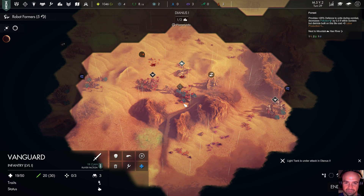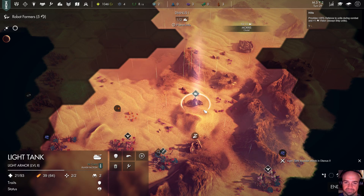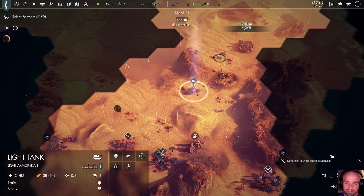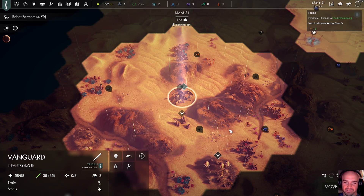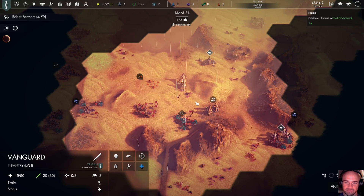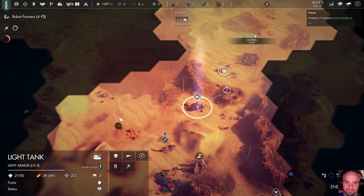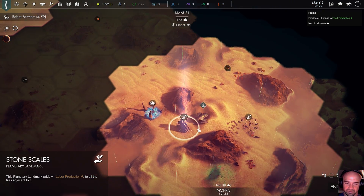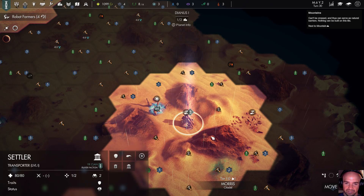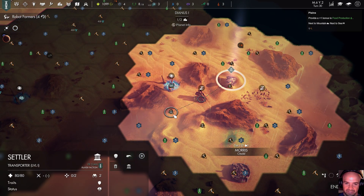I will deal approximately 30 damage and they'll deal 37 — I don't want to do that because it'll kill it. Come up here, I can't actually repair it. Damn you, Acid Rain. Let's take it out before it kills my other guy. Heal up. Let's move you one over — I can settle here. I guess it has to be here, let's do it.